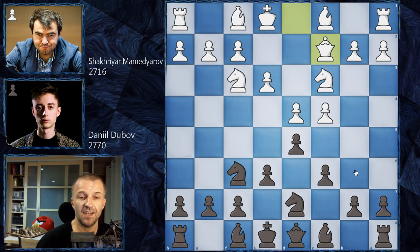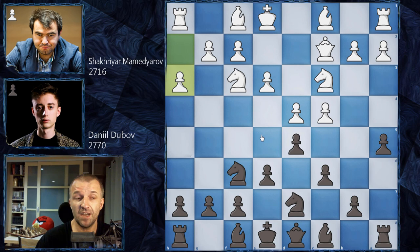Here Dubov plays something unusual — a5, to grab some space on the queenside and maybe prevent white from advancing pawns there. And here Shahriar Mamedyarov goes for h3, a very mysterious move. What does he want to do? Let's see — bishop on e7 and now g4. So this is what was in mind. Very risky move because now what is white going to do with the king? But this is a Blitz game, so a lot of strange tricks are allowed.